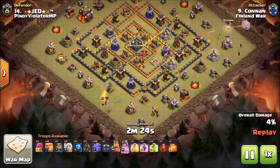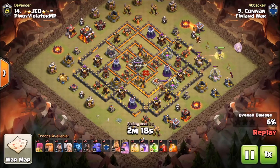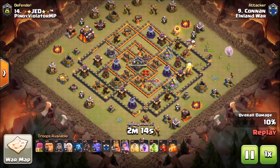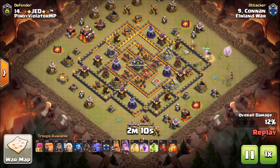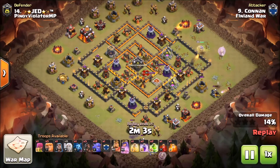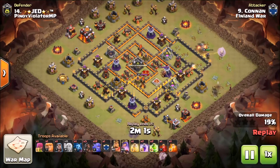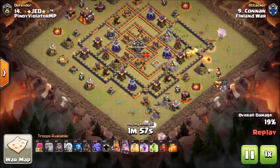He still takes all the credit for it though. What he does here is he starts out with a little queen walk — he uses a giant to do a little bit of tanking so his queen takes a bit less DPS. Then he puts a couple of wizards on the bottom side for the funnel to make sure his queen walks in the correct direction. She is walking up, managing to take out a couple of defenses, and the healers are keeping her safe.